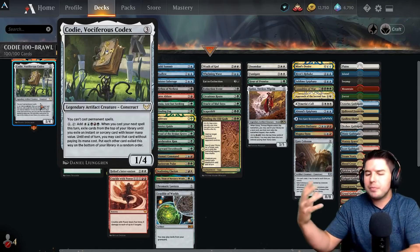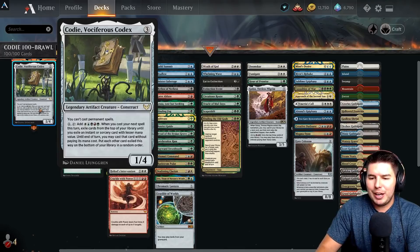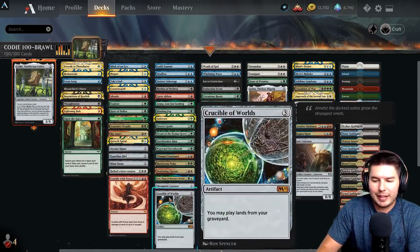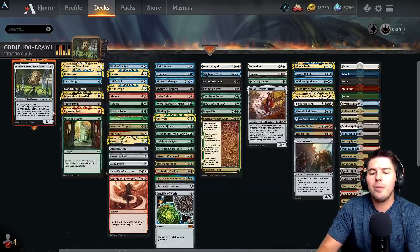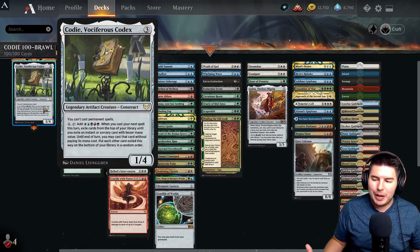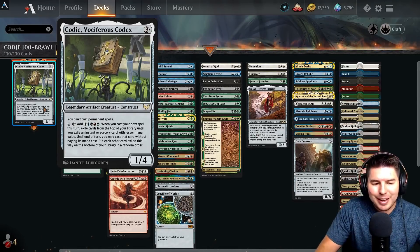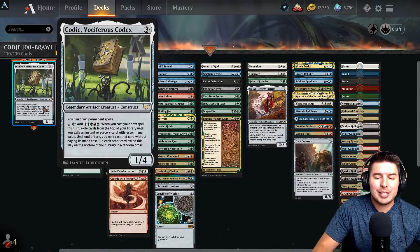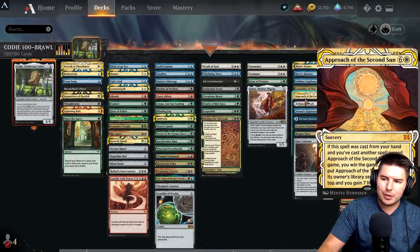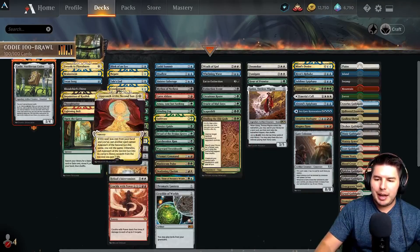That's the main idea — play out Cody. We do have permanents in this deck as well, so we don't necessarily always want Cody out on the battlefield. We have Arcane Signet and things like that to make sure we can play out our other permanents. So what is the win condition? If you play out Cody and you can't cast permanent spells, it takes away a lot of ways to win the game, so we have to be able to win with just spells. Approach the Second Sun is the easy one to go to.